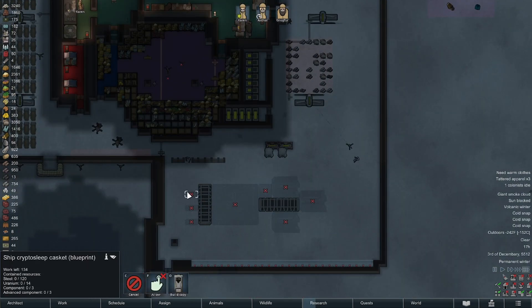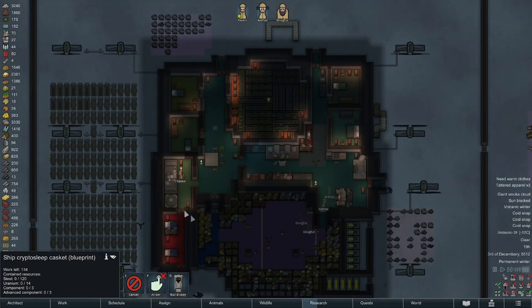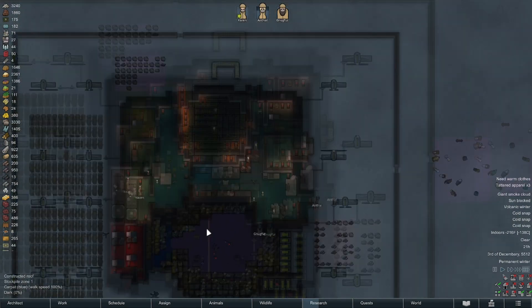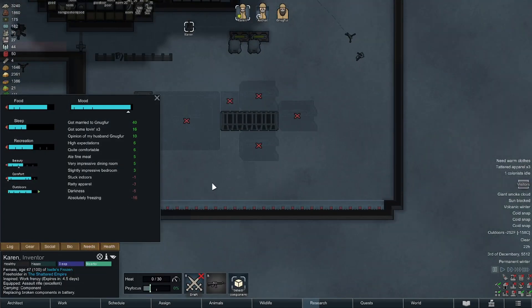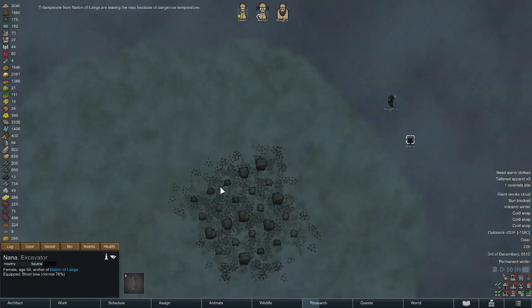Nugfor is making advanced components. I'm going to do an advanced component count once I get this placed and then shoot for that plus a few more. I don't think I'm going to get involved with bionics - usually that's the way I'd go, but it took us so long to get additional people that it really slowed things down. I just have to keep an eye on Karen to make sure she's not too miserable being inside.